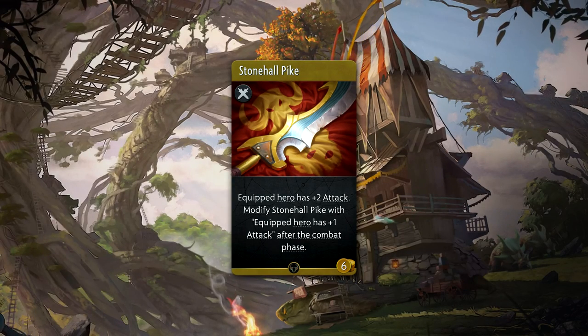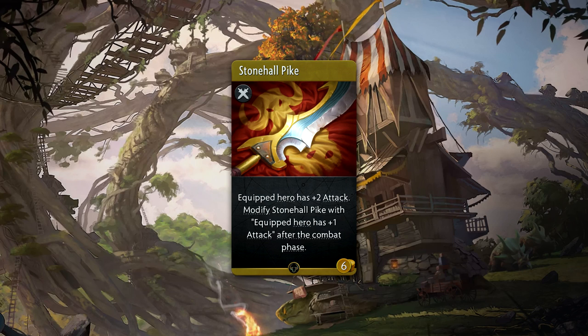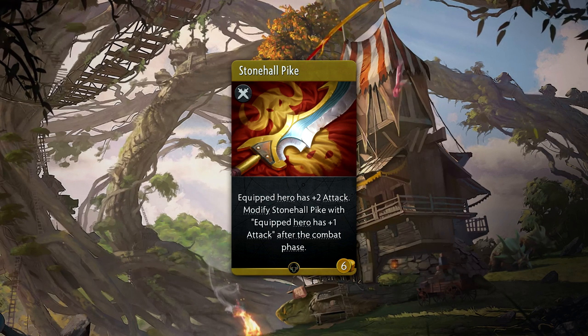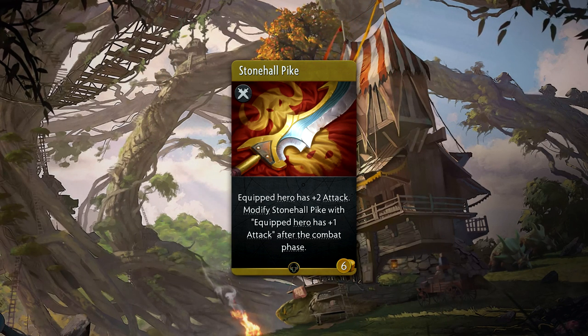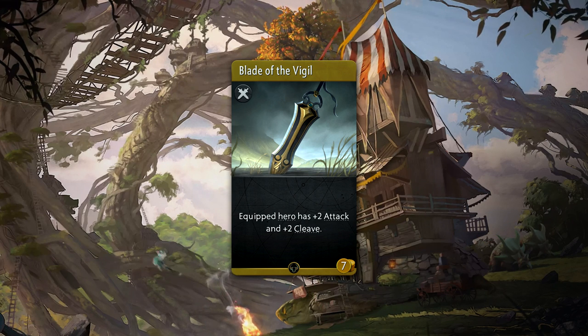Stonehall Pike is a six gold common weapon that provides plus two attack, and after each successive combat phase that hero lives, it will modify itself with another plus one attack. This is an item that provides a ton of value the longer the game goes.